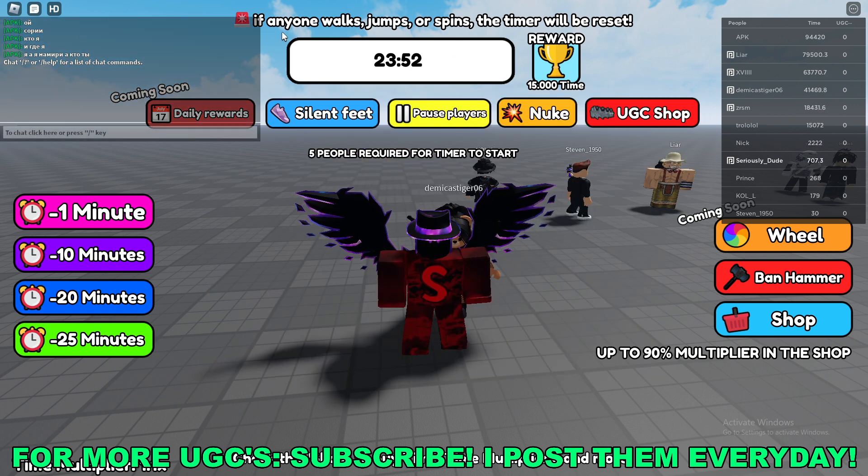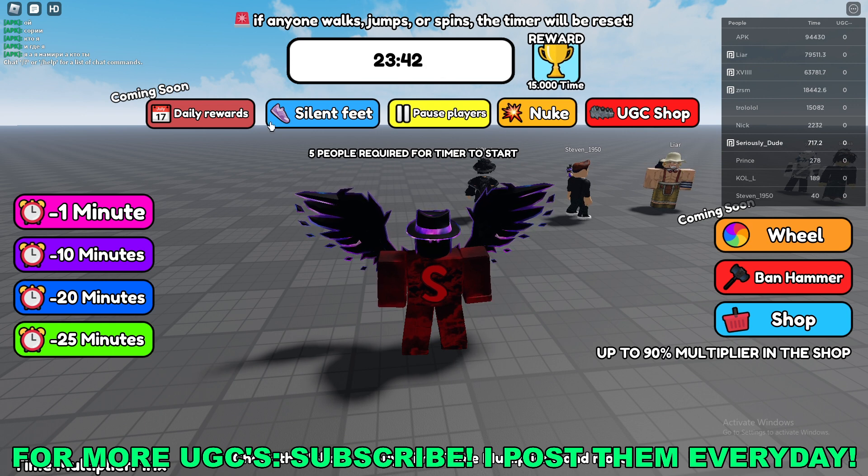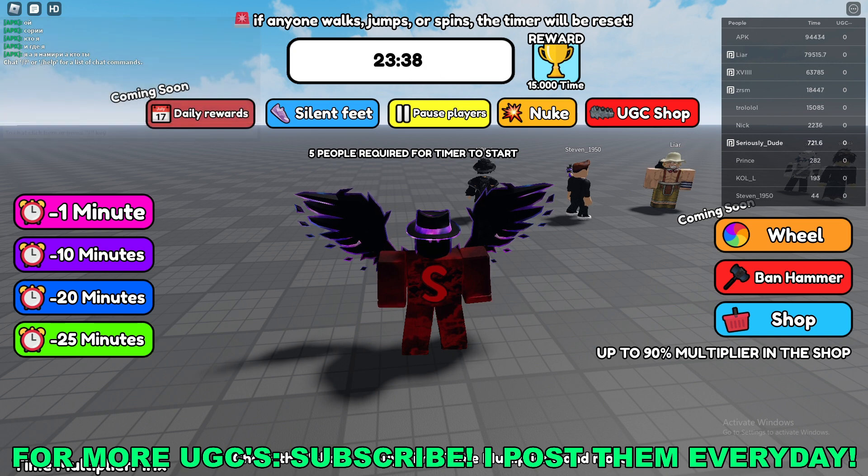At the top of your screen there's a timer — if that reaches zero you'll get an extra 15,000 time points. Basically you just need everyone in your game to not move for 30 minutes, and then you'll be able to get the UGC.